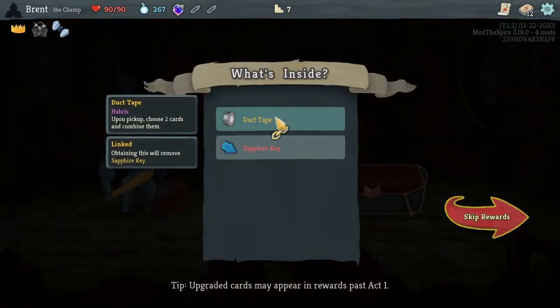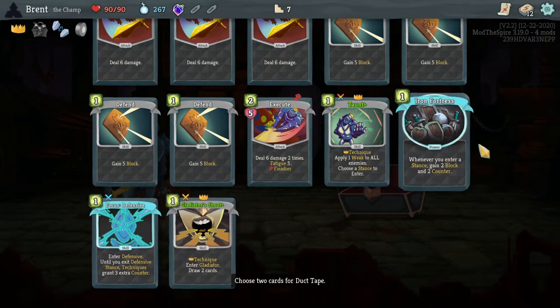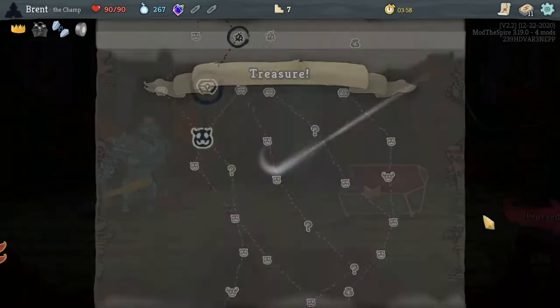Ooh, Duct Tape — that's gonna be: choose two cards and combine them. I don't know how they're putting a power with the card — does it become a power? I don't want to find out. I think it messed something up. This is weird because like we're entering different stances — which way do they operate? Trying to think and I forget how it works — it becomes three cost. Honestly, can I just put two strikes together and make one super strike?